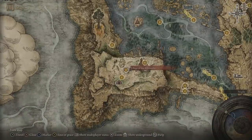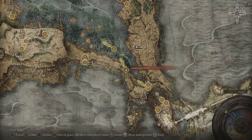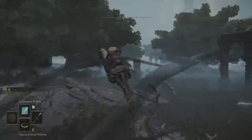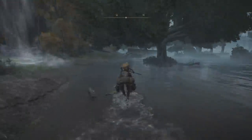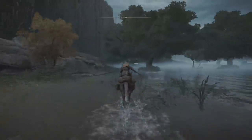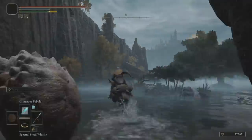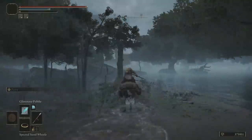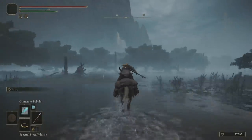Starting from the Liurnia Lakeshore Site of Grace, just because I know this is an easy one to discover — starting from here we'll be able to help more players. If you already know how to find the village and the Site of Grace, feel free to skip this walkthrough. I'm going to fast forward this, but from the Site of Grace you just want to follow the cliff side until you see this big mountain off in the distance with a huge opening in it. You can see it over the trees at a certain point, and over inside that mountain you can find the village.